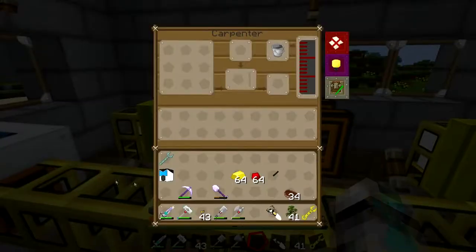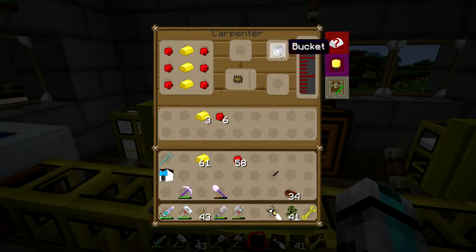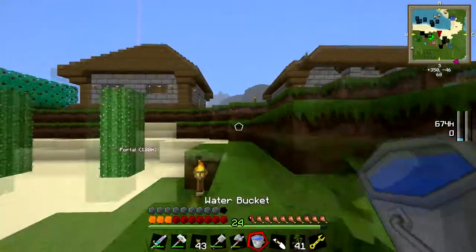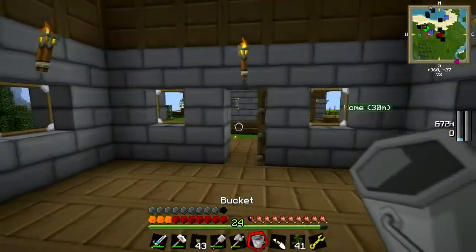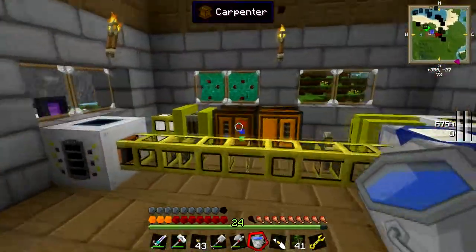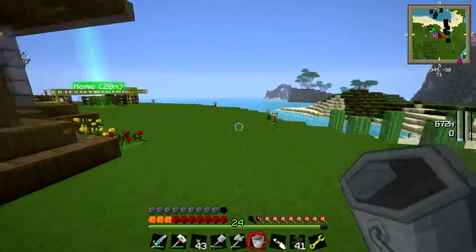It's gonna get dark soon. Where'd all the water go? They used all the water already. Didn't I put water in it? I swear I put water in it - unless it really does just use the water automatically. Let's go put a little bit more, I don't want it to run out of water. Alright, that should do. We have our intricate circuit.